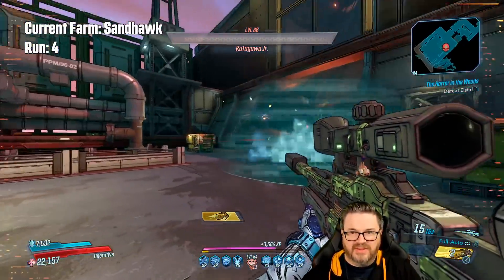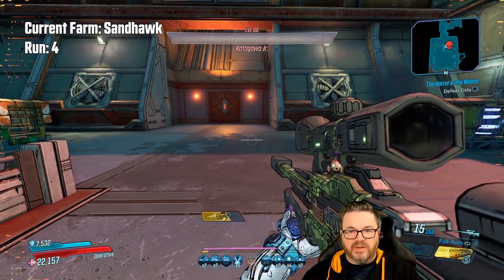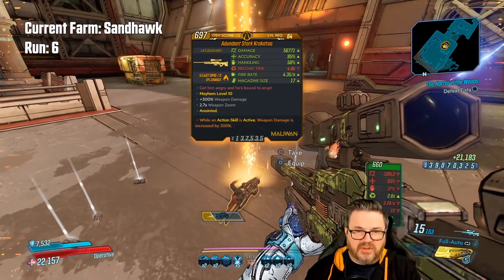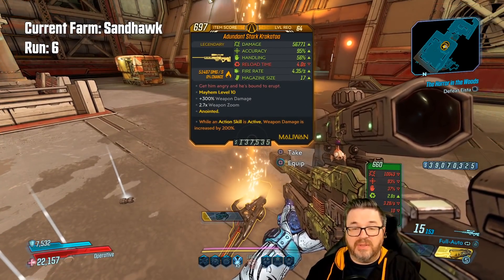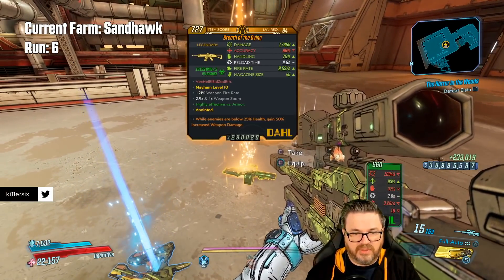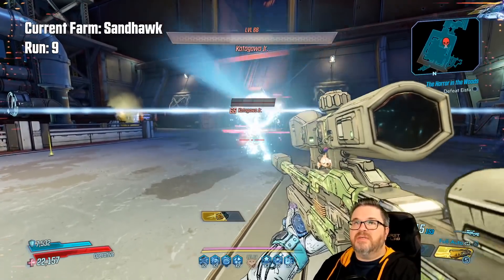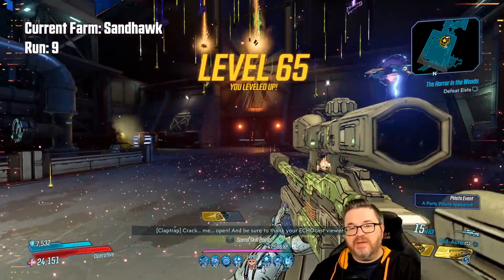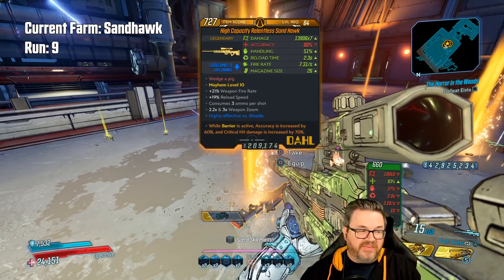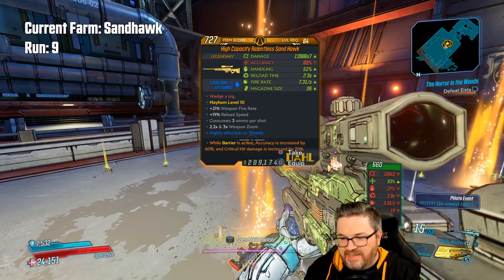Might help if I actually aimed at him — but he's dead anyway. It's St. Patrick's Day and I'm wearing my green sniper, so you can't pinch me. We got a Crack of the Slab with action-skill-active weapon damage — only level 64 which is a bummer. Level 65! That's not bad. Got a Sand Hawk — not on my top list but actually a good one if I swap to Barrier; critical hit damage is pretty powerful.